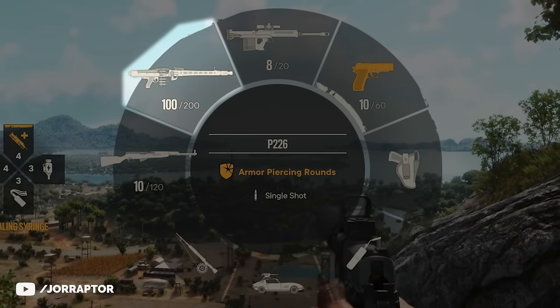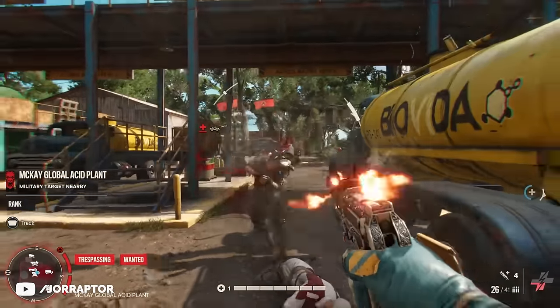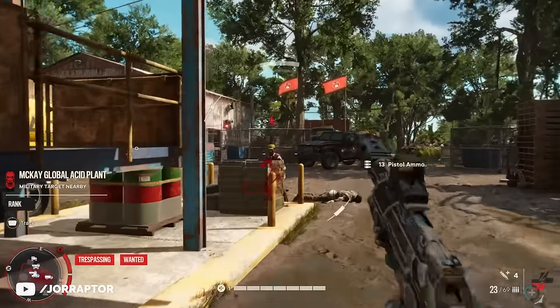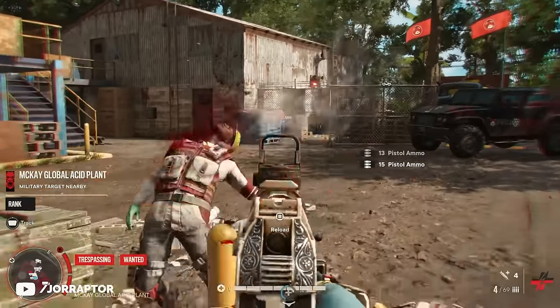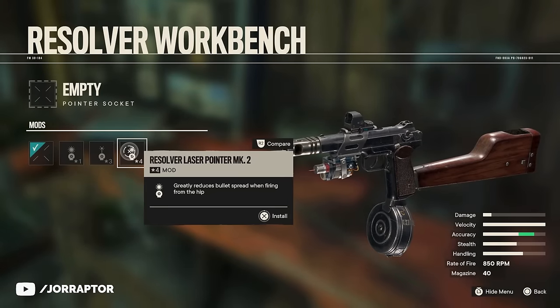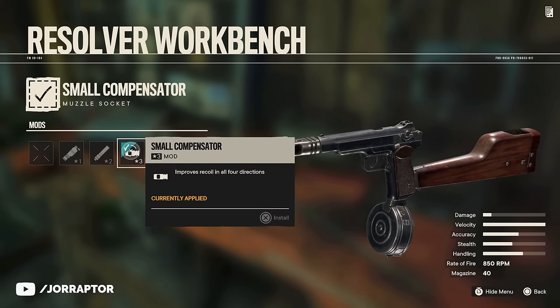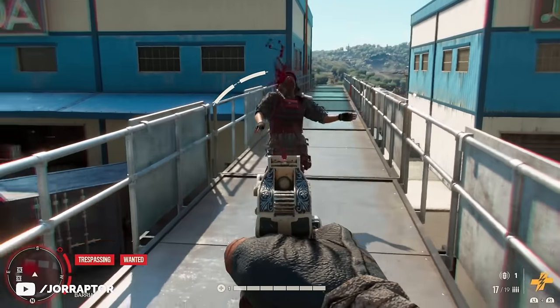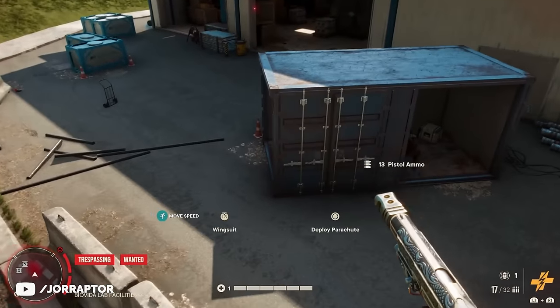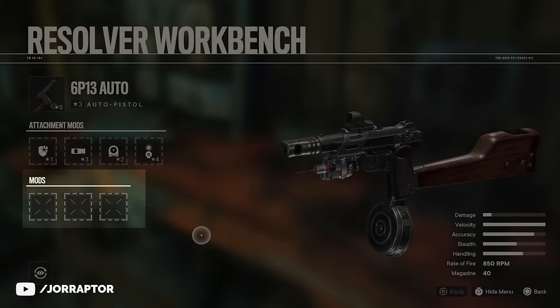There are also some auto pistols available in the sidearm slot, and there's an easy standout here: the 6P13 Auto. With a great rate of fire, accuracy, handling, and a 40-round clip, it's practically an SMG in the sidearm slot. It can be made even better with a laser pointer for hipfire and a compensator to negate recoil, making it easy to clear an entire location with just your sidearm. As long as the target's not too far away the 6P13 performs great, and it also has 3 mod slots to make it even stronger.